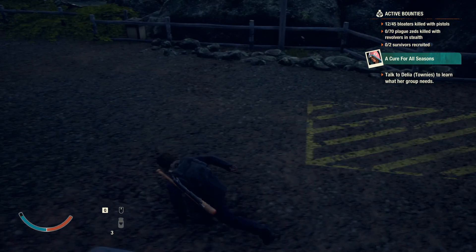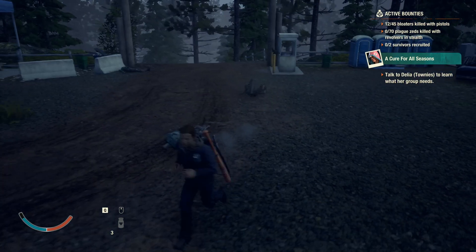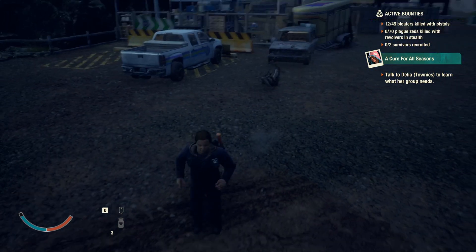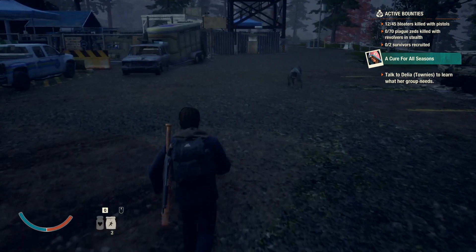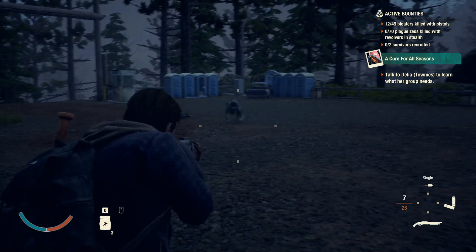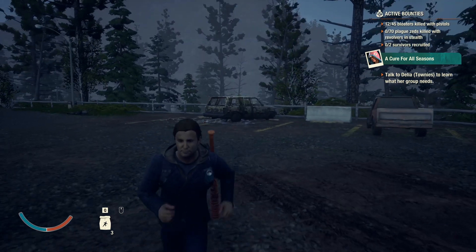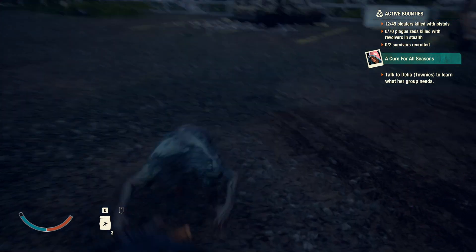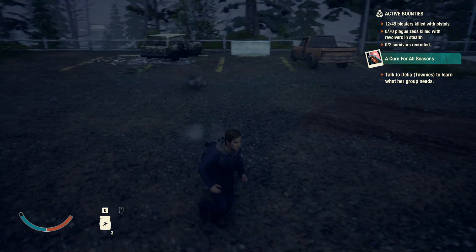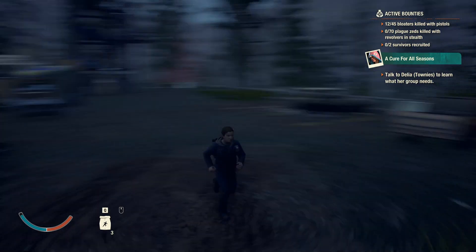The first thing about ferals you want to learn to make it easier to fight them is their attack patterns and how they move. Generally when you get jumped by a feral they'll catch you off guard, but as you can see here it's extremely easy to keep them off of you. Just let them run at you and dodge through them — ferals run in a straight line at you, so you can just dodge through and line up your shots.